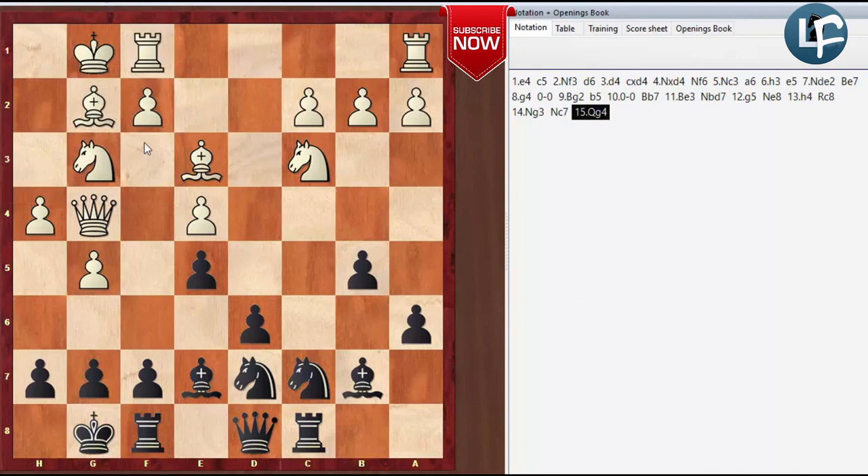Actually, I like putting the queen here better because then we can just push these pawns. There's a tactic there — count that. So there's lots of calculating that you need to do.